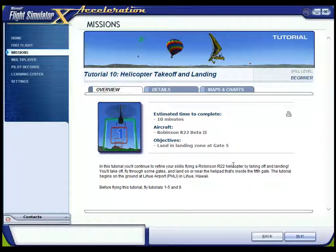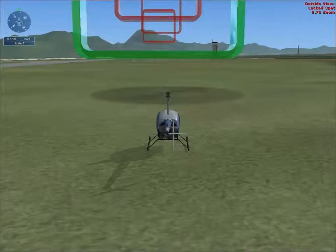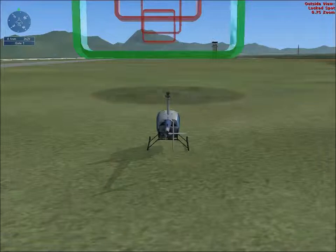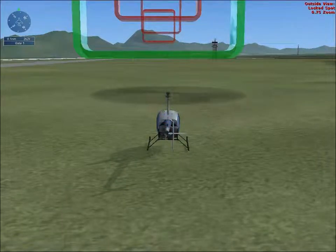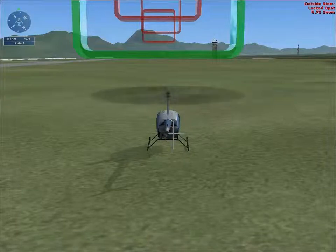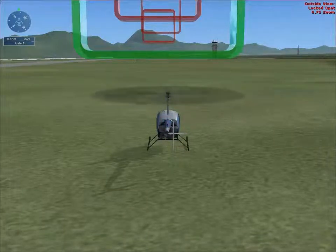So yeah, let's start the mission. In this tutorial, you'll take off, fly through some gates and land on or near the helipad that's inside the 5th gate. Oh god.